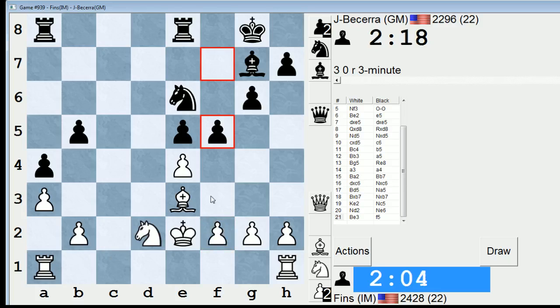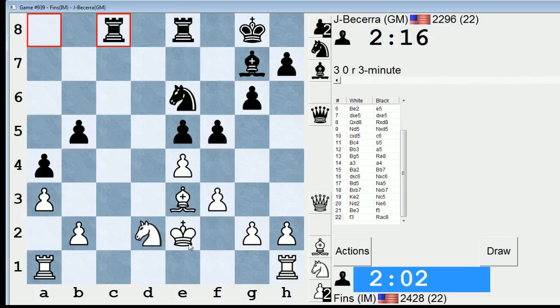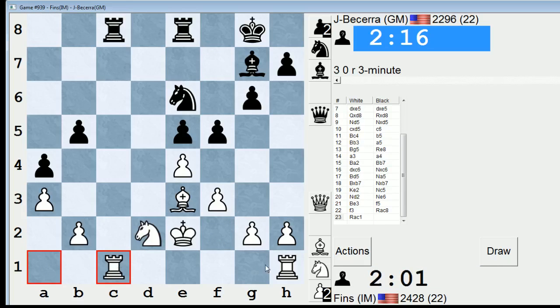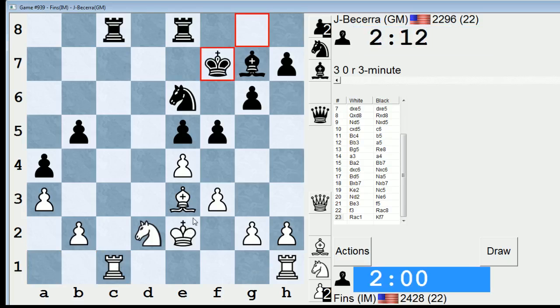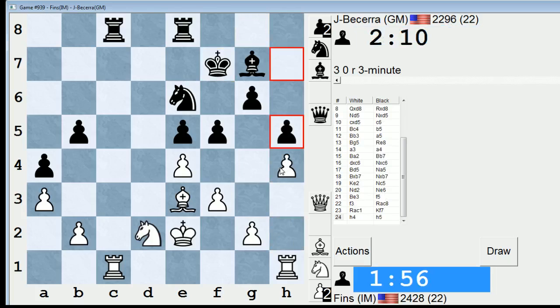So maybe Rook C1 or F3. F3 would be a normal move. Let's go F3. I'm happy to swap Rooks if he wants. So White doesn't have much in this line. It's just that my King is a little bit closer to the center than his. Given that Becerra is a pretty strong Grandmaster, I think he's going to know how to neutralize such a disadvantage. And it might even be the case that I could end up worse here, just because he has a little bit more space than me.